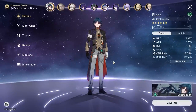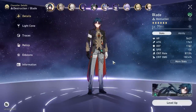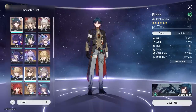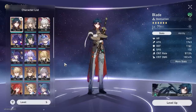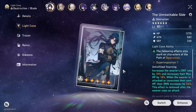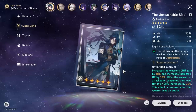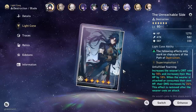Those are my comparison thoughts on both Light Cones. Do you agree? Is there anything else you want to see? Note that I don't have Clara on this account — I still haven't gotten her after spending a lot. I bought the Unreachable Sight Light Cone for you guys since you requested it. If you appreciate that, give me a like, comment, and subscribe for more content like this. Check out my other videos, and thank you so much for watching — see you in the next one!